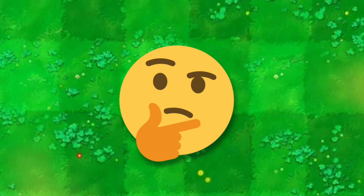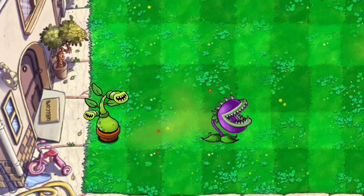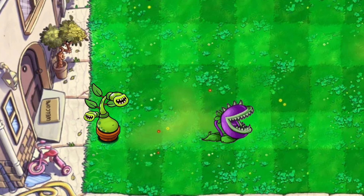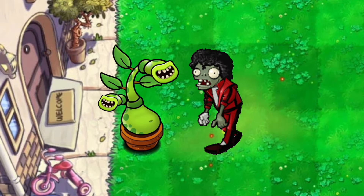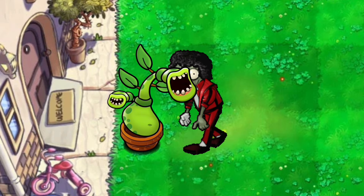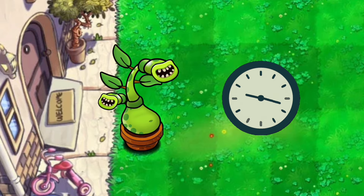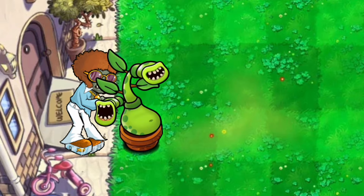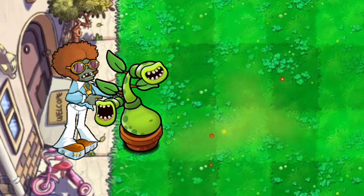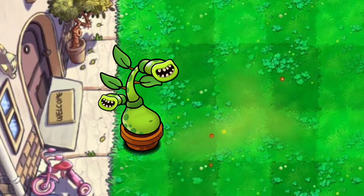Now how would this plant work in game? Potbelly would be similar to Chomper in a way because it is very close range but packs a big punch. However, it does not one-shot most zombies like the Chomper — it instead takes a few bites then eats the zombie. It has a break time like Chomper but not nearly as long. Another cool thing about this plant is it can attack from both sides, so if there's a zombie coming from behind, the other head can attack it, except it is slightly weaker than the main head.